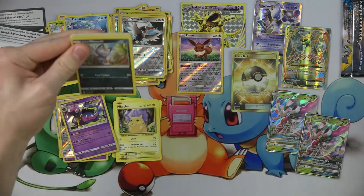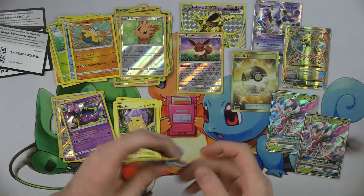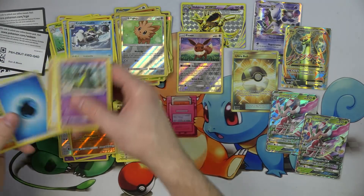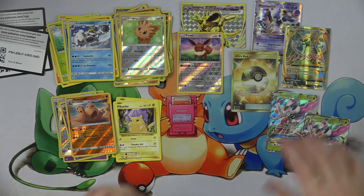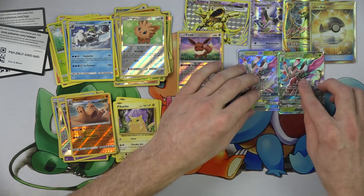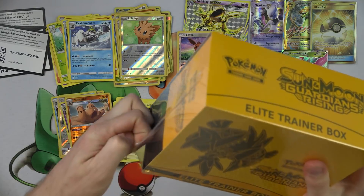Couple more Sun and Moons — then we're almost done. Lillipup and a Hariyama. This will be the first box we don't get two things out of if we don't get a thing out of this pack. Give me a thing. No — not a thing. Crap. Let's get the best two things out of those sets and move on to Guardians Rising, where we know we're going to open a Hyper Rare Tapu Lele.